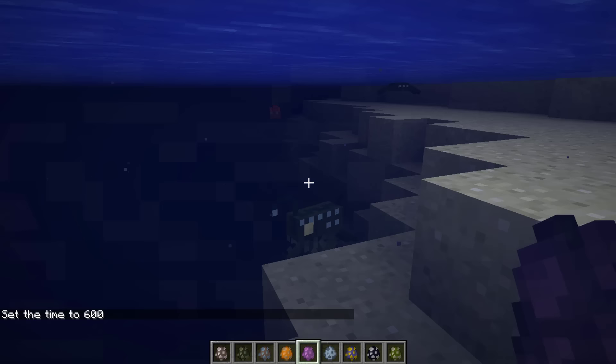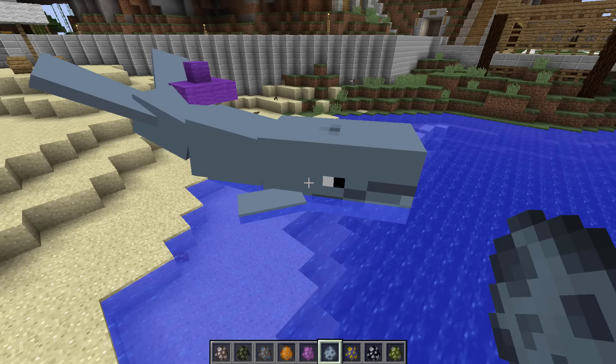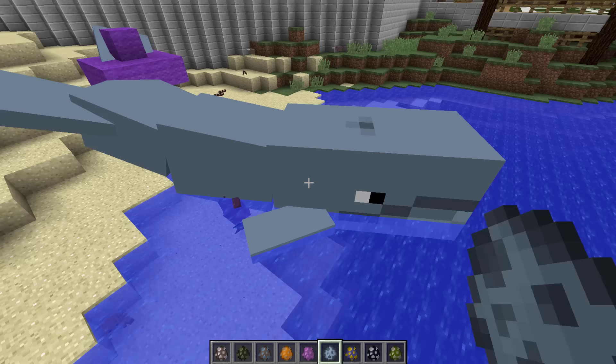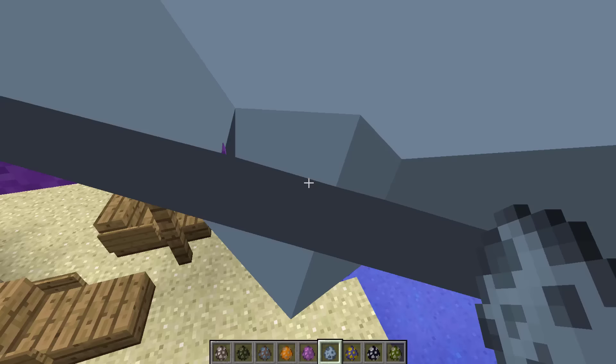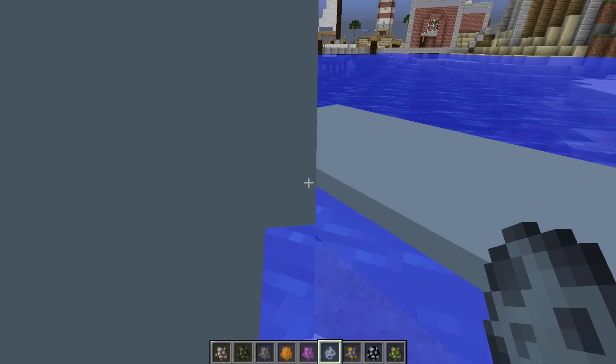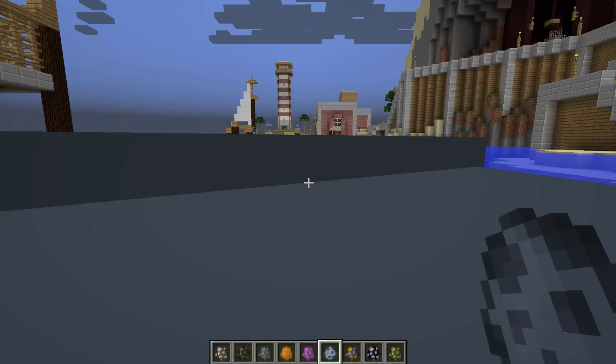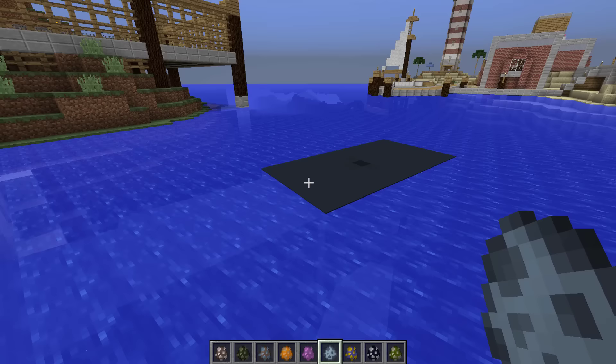We also have whales! That's actually really cool. Can I try and push it into the water? Come on, push push push - yes it's in the water! It's not dying anymore. Those are actually really cool, I like them so much.